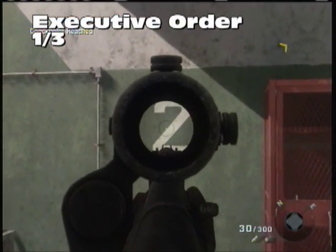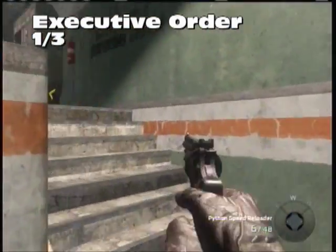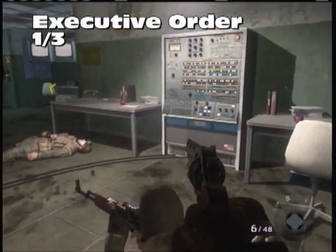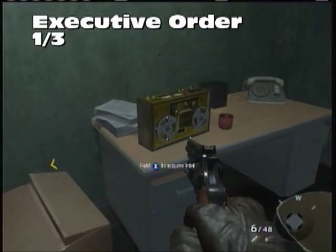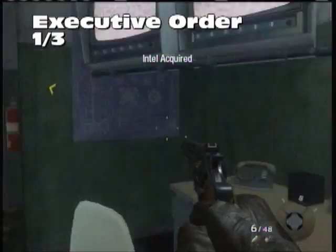Executive Order, one out of three. You've just had Bowman and Weaver, or Bowman and somebody else, beat up two soldiers and you've busted inside. Second floor — there's our Intel. Look for number three and the ladder will be just beside it.